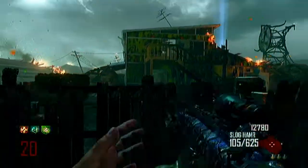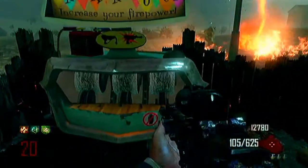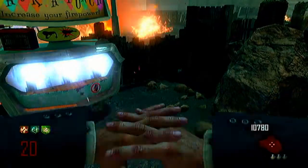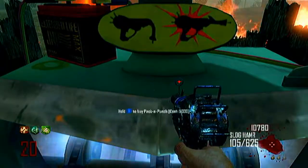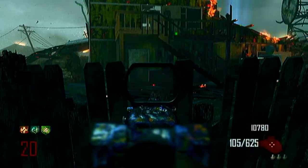Oh there we go, look at that — so I gave it a sight this time. Can I pack-a-punch the ray gun more? No you can't, but you can do this, and it only costs 2,000. That confuses me. So it changes again — look at that. I guess it reloads it and gives you a new sight each time you pack-a-punch it. I don't know.